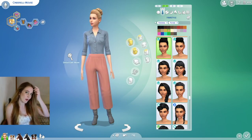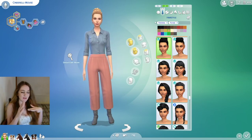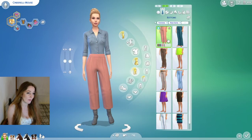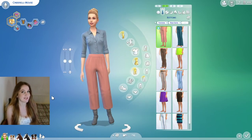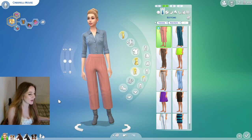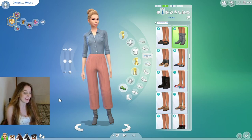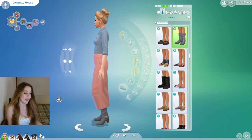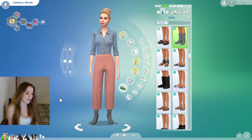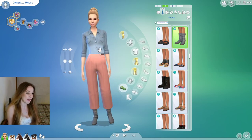This outfit also works well for formal wear — it's making me think of the color palette of Inky on Arrivals kit. She's got cute pants from Cottage Living. The boots — which aren't tagged for formal but work anyway — are from Seasons. I love these boots because a lot of boots in the game are too chunky, and these are really sleek and flattering. I've used them a lot since getting them.